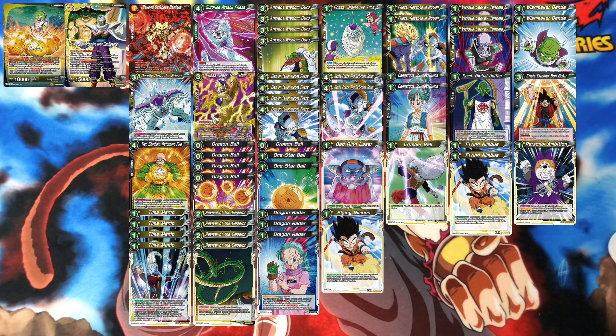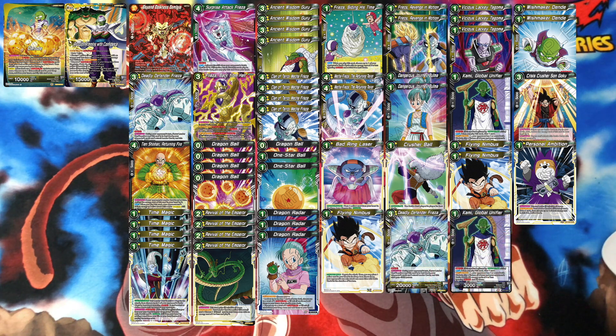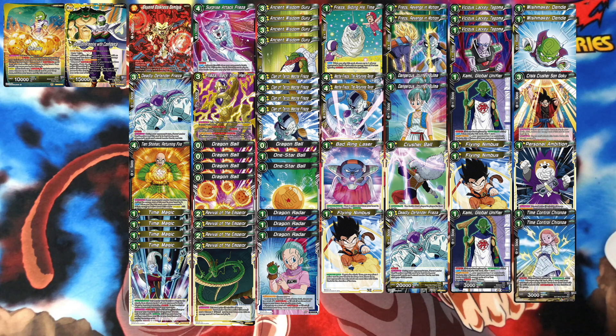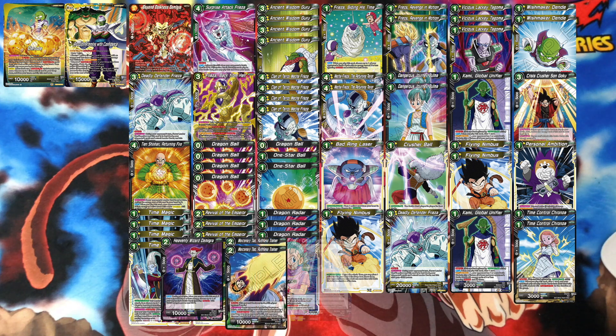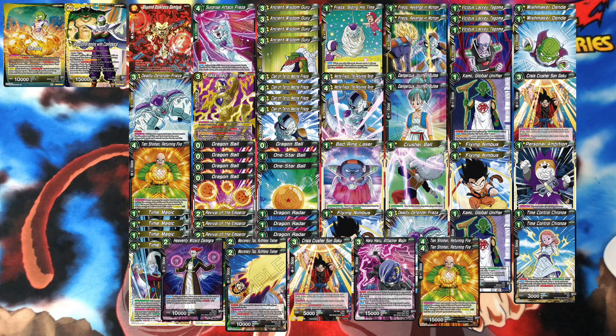There's also a sideboard here. The sideboard consists of: one Flying Nimbus, one Deadly Defender Frieza, one Kami, two Time Control Kanoa, one Heavenly Wizard Demigra, Mercenary Tao, Crisis Crushers on Goku, Haru Haru, and Tien Returning Fire.